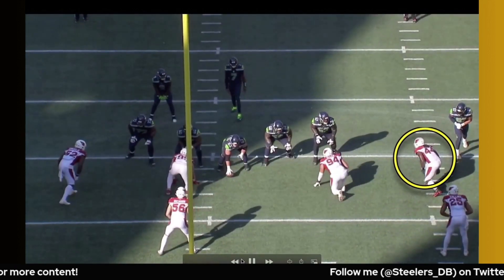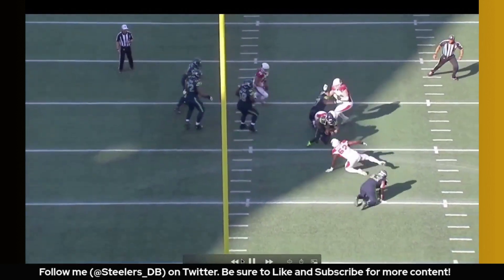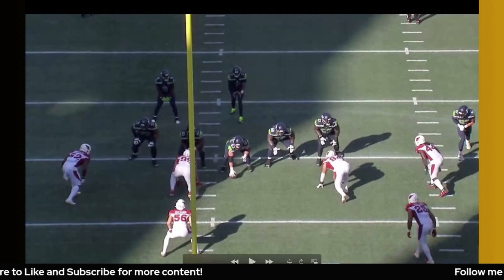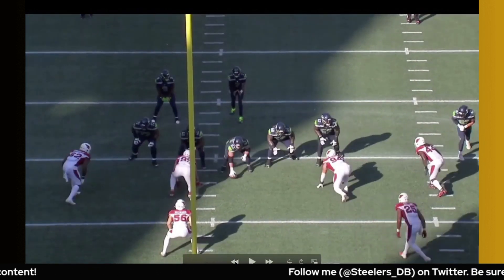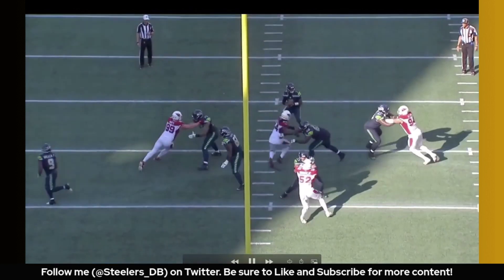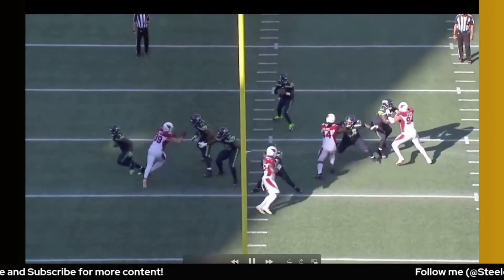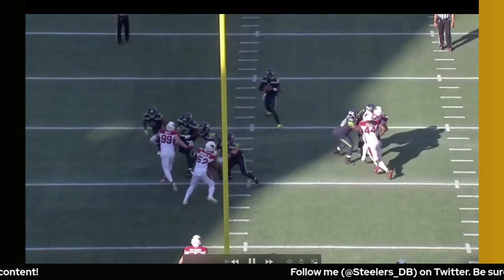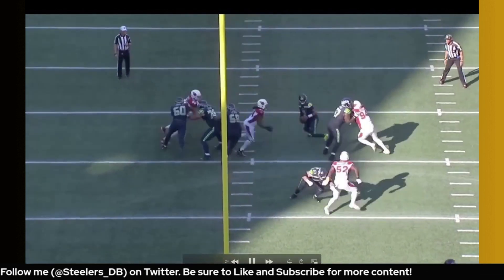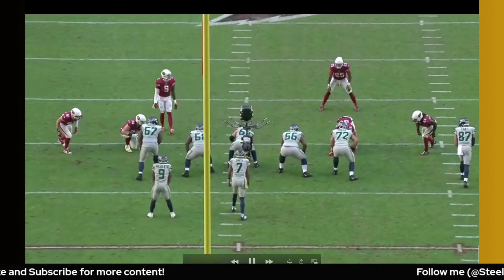Arizona does a lot of creative stuff — it's chaos really from the jump. They run a lot of five-man fronts, a lot of games, they blitz a lot, and Golden was a big part of that. Here you'll see them running what's called a TE stunt — the tackle crashing and Golden as the looper coming up the middle. Nice job keeping his shoulders square, and even though the guard gets a late hand on him, I like the balance he shows and then the hustle to bring down Smith before he can get the pass off.